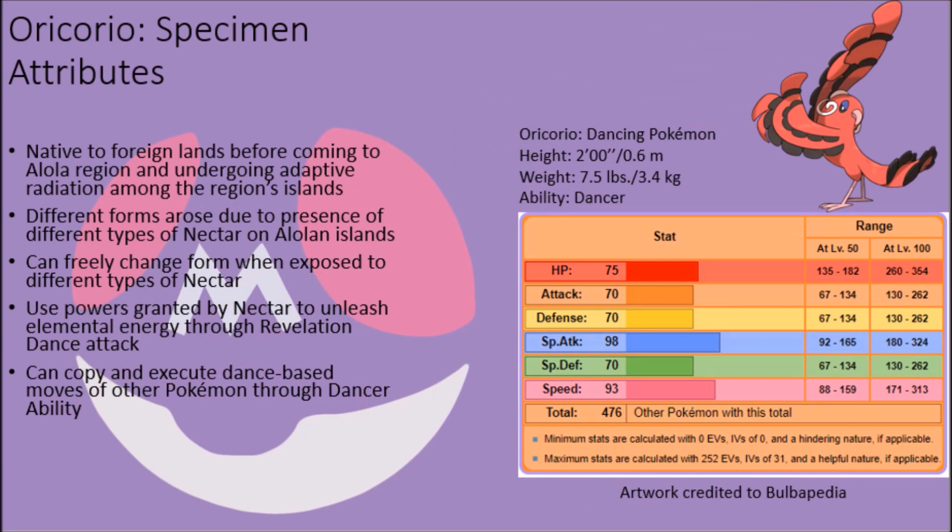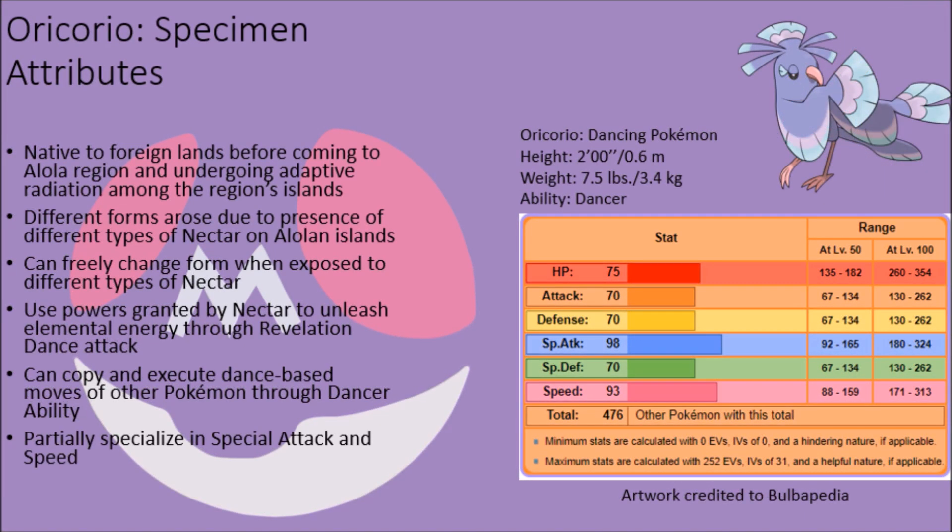In addition, their choice to use their mating dances as a way of life grants them access to a special signature ability, Dancer, which allows them to perfectly replicate and instantly repeat any dance-based move used by another Pokémon in battle without wasting their combat turn, enabling them to copy whatever dance skills another Pokémon may have and potentially turn those moves against an opponent. Looking at their stats, Oricorio are close to traditional birds in terms of biology and are fairly limited in combat abilities, as most of their base stats are below average for a Pokémon of their possible types. The only exceptions are an above-average base special attack stat for a fully evolved flying and ghost type Pokémon, and an above-average base speed stat for a fully evolved electric, psychic, fire, and ghost type Pokémon. Even so, these birds can still prove to be a unique challenge to face.